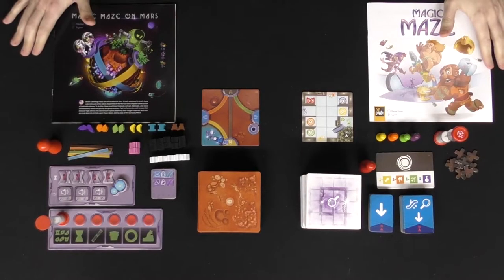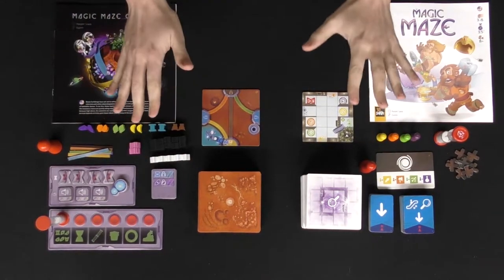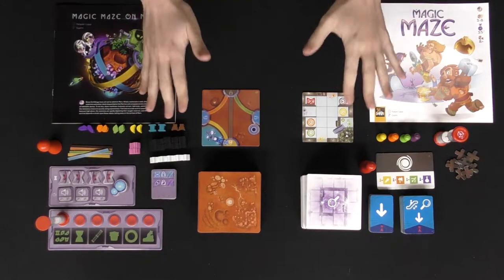Both games, being dexterity in nature with their own unique twists, function similarly. Depending on what you're more interested in, you may want to pick them up — both actually hold a place at the gaming table. I'll show you exactly what they look like and how they play down below when I explain each of them, then discuss which one's my favorite, what mechanics I like best, and whether or not you should pick up Magic Maze or Magic Maze on Mars.